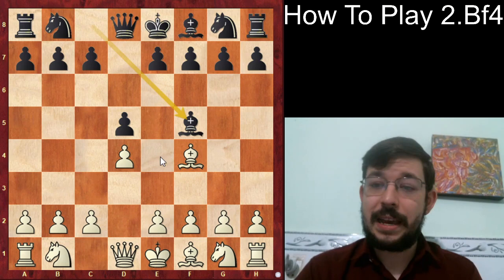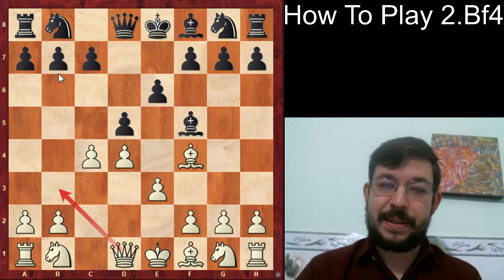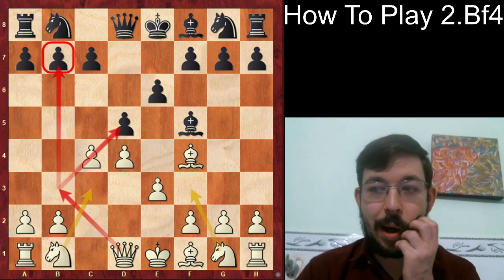There are a lot of other approaches. For example, Bishop f5 is another try. But then after e3 and e6, we can push the pawn to c4 and potentially get some early pressure against the b7 pawn, which can lead to quite interesting and fun play for White.